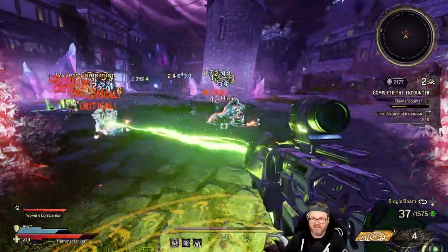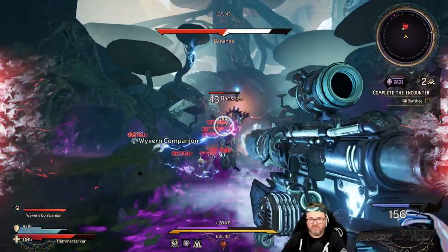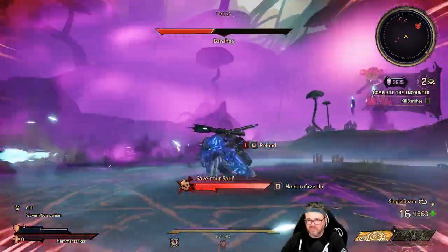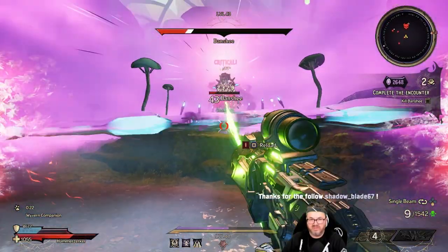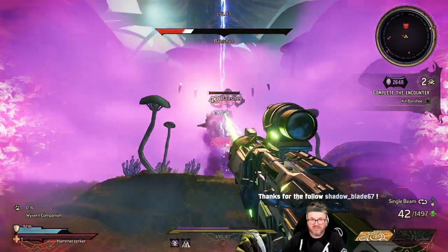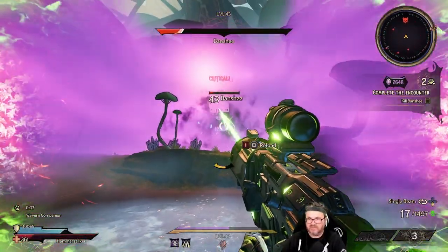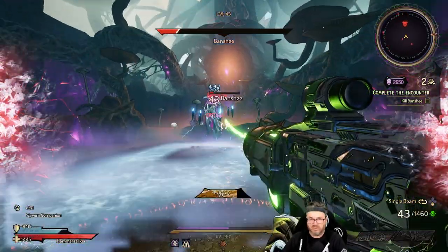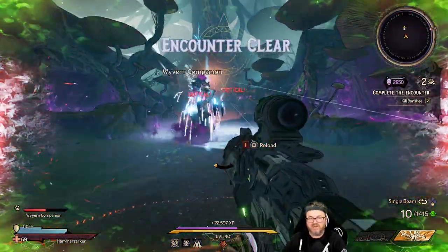Oh shit, here we go — it's mimic time! Melee, smash, crash — all right you psycho, hammer time. Quit throwing your ice shards at me, whatever the hell you call those things. What are you guys doing to me back here? Somebody was bumping me. Who did that? Did you nudge me up into the air, you little bastard? I was sitting there minding my own business and somebody pushed me up.